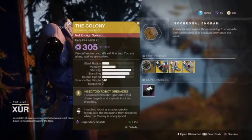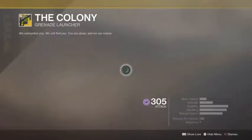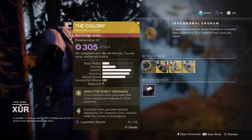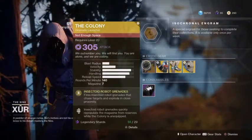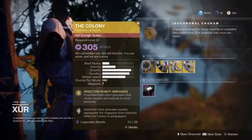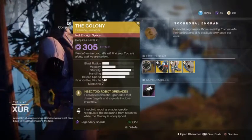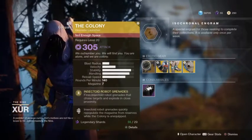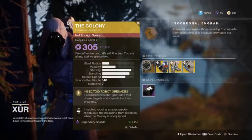The Colony, level 20, 305 attack, void. Comes with a legendary mod, as always. And it's also a grenade launcher. Robot grenades — fires robot grenades that chase targets and explode in close proximity. Quickly repopulates the magazine from reserves while the Colony is unequipped.